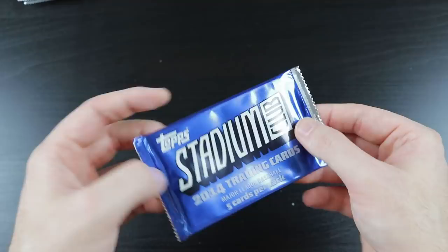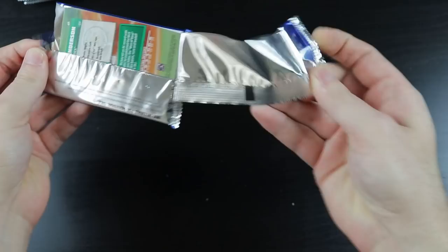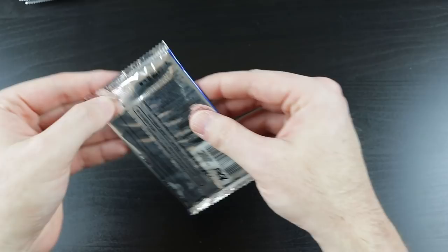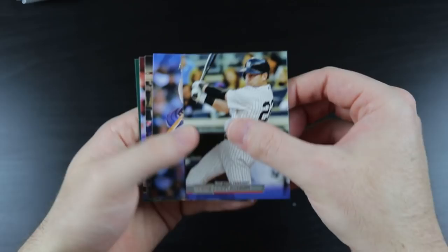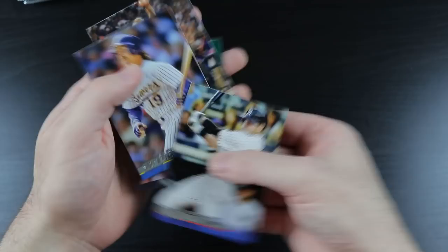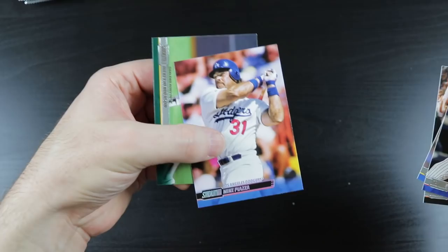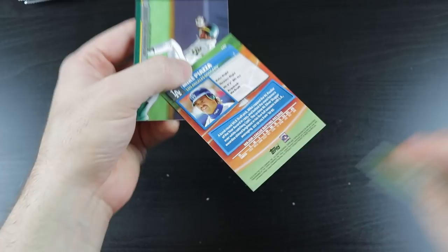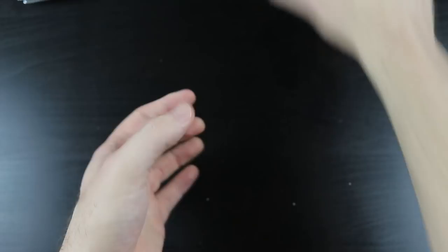Next we have 2014 Stadium Club. We have some Mookie Betts cards in this one. We pulled Jacoby Ellsbury, Robin Yount, Cal Ripken, Mike Piazza — it has kind of a refractory-looking nameplate, not numbered — and oh, that's a cool looking Rickey Henderson card right there.